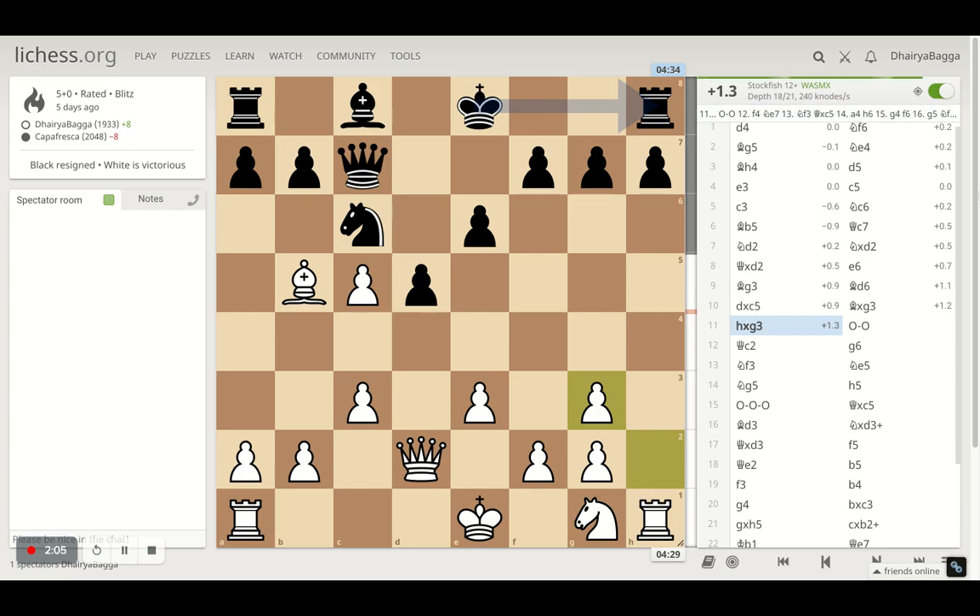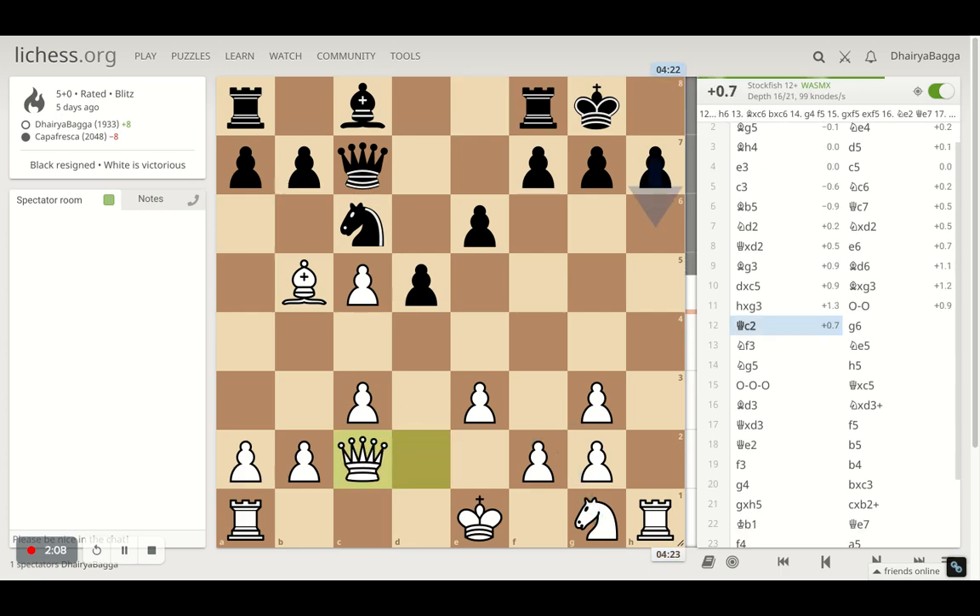Thereafter my opponent castles and I went with queen onto c2, attacking the pawn on h7 and threatening checkmate, so the opponent had to defend and decided to play g6.